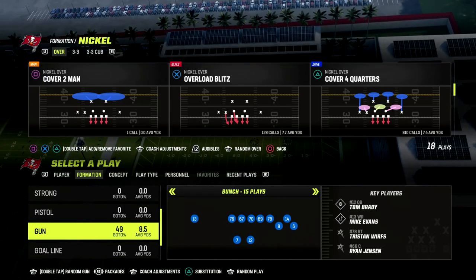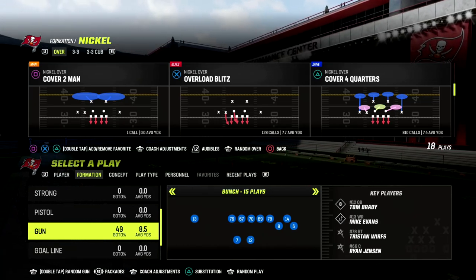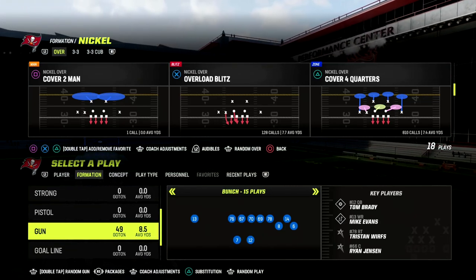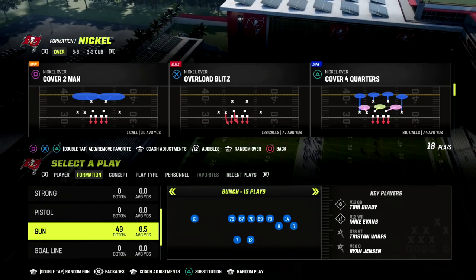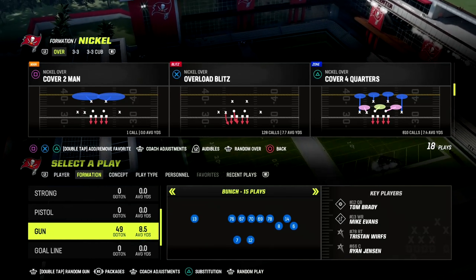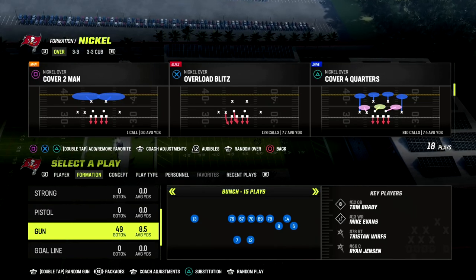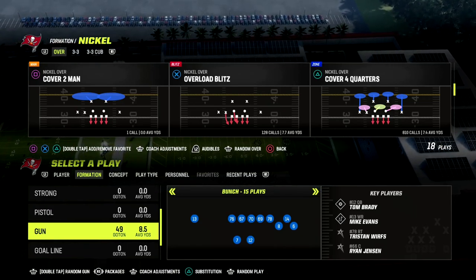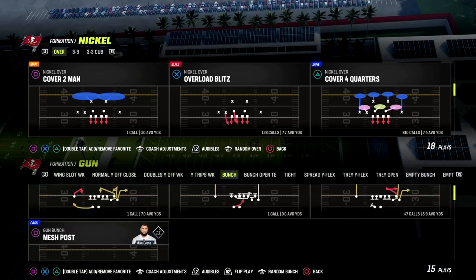You can actually do this out of anything that you want, any coverage. The biggest thing that you need is a safety at the top of the screen. I'm going to show this out of overload blitz and nickel over, and show you how you can use this as a really good blitz play in combination with some really interesting coverage. The play is overload blitz out of nickel over, coming out in the play mesh post.